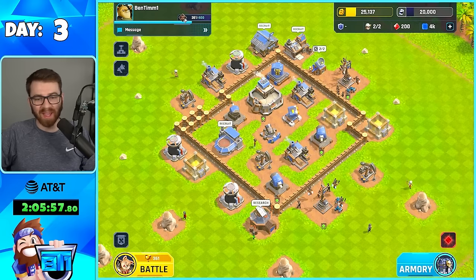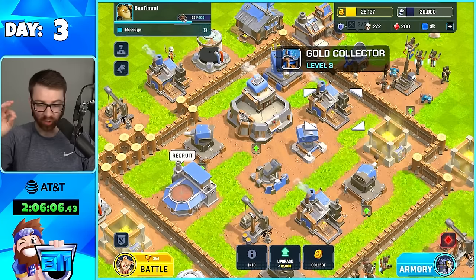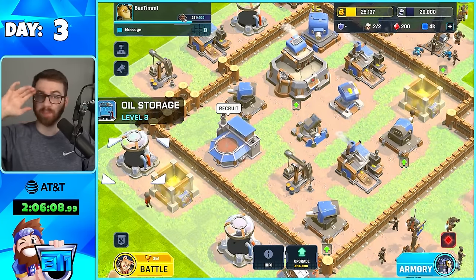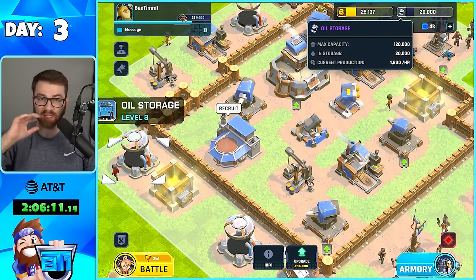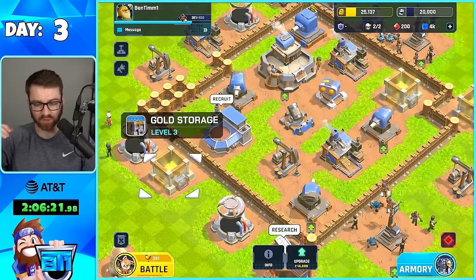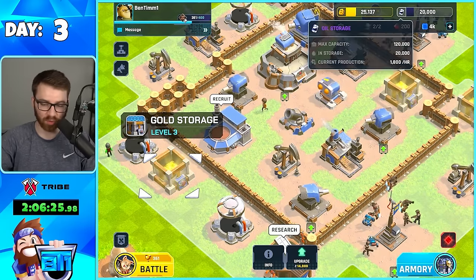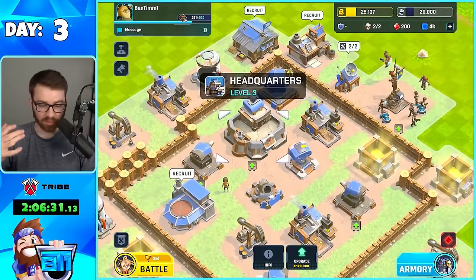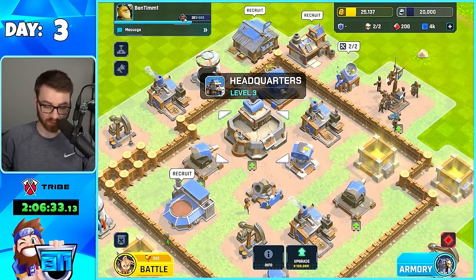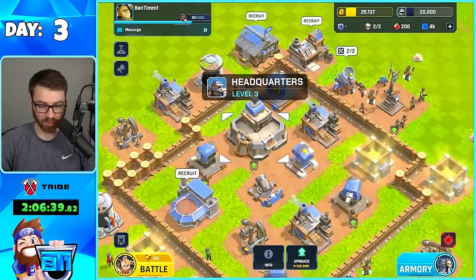Ladies and gentlemen, it is day three. I've been playing for 30 minutes and I thought I was recording but I wasn't. So essentially gold collectors and oil storages are busted overnight — I got 30k resources, so I'm getting 1,800 an hour. But we upgraded all of our storages. We can hold 120,000 max capacity on the gold and the oil. So now I can't upgrade my headquarters — I just need to get a lot of resources. First goal, though, is to become a legend and get this alliance made. We just need 50k gold.